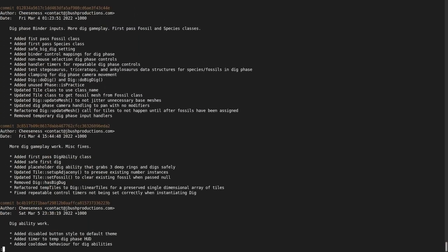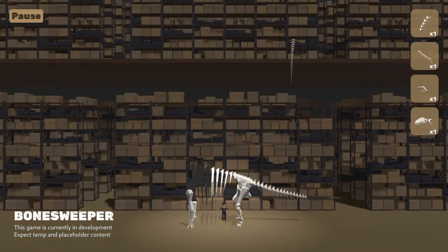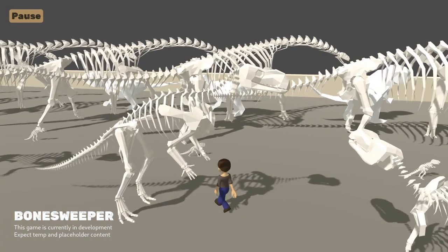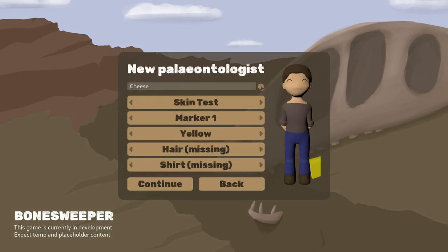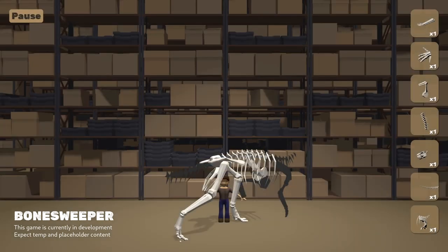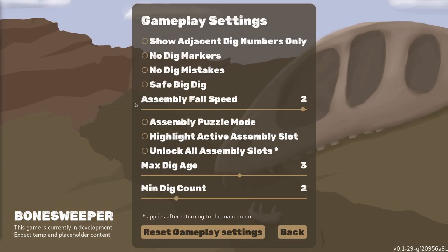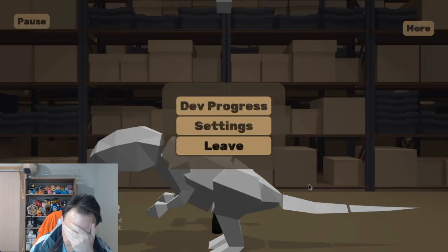I've been working on a bigger version of Bonesweeper for about 6 or 7 months now, and I have the dig, assembly, and map phases all playable, albeit mostly with placeholder assets. I have temporary stand-ins for the museum phase and practice modes, as well as initial back-ends for avatar customisation, dig abilities, and a few other systems. There's a new puzzle mode for the assembly phase, and a few new gameplay options that weren't present in last year's prototype. Like the prototype, this version is entirely playable using text-to-speech instead of visuals, with the exception of the temporary museum.